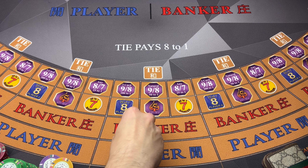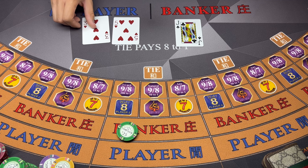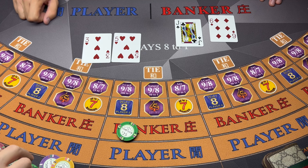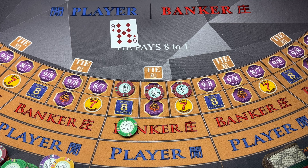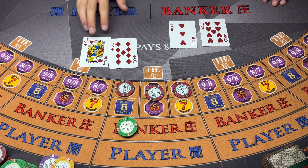We'll bring this down to $50 for this hand. Natural eight - player wins. Good timing. Let's go $50 on the bank again. Natural nine - player wins.